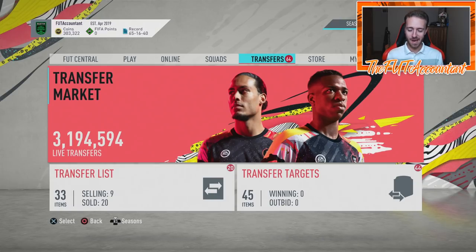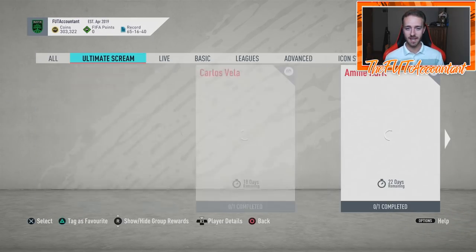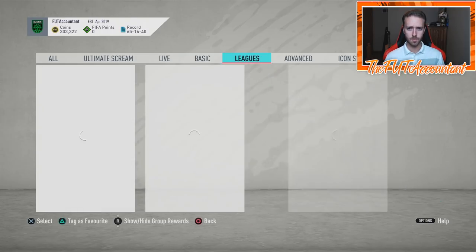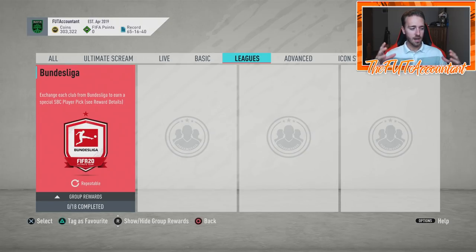Hey guys, it's Nate aka The Foot Accountant. Welcome back to the channel. I want to take a look at an area of FIFA Ultimate Team today that is very popular — it's a very popular way to make coins and to get some packs to open, and that is League SBCs. We did have a League SBC introduced into the game today, and I want to take you guys through the process of how you can make coins from doing a League SBC, also using Footband to do that, and being on the market — what kind of times you can look at to maybe buy some of these cards cheaper if you want to complete the SBC yourself or just want to trade with these cards. I want to talk all about making coins from League SBCs.